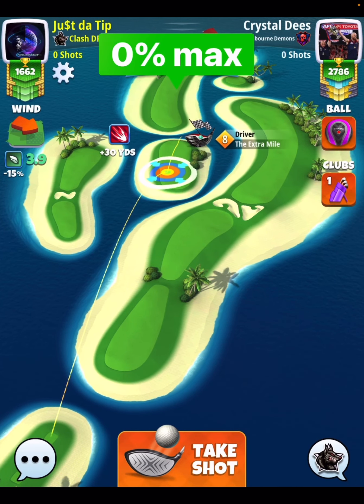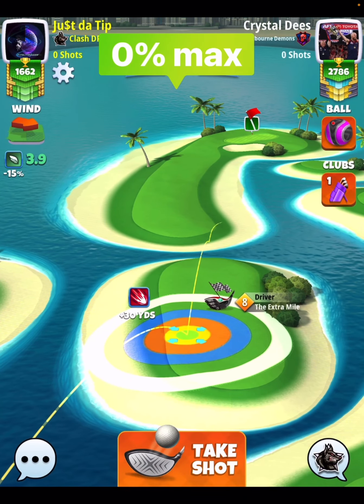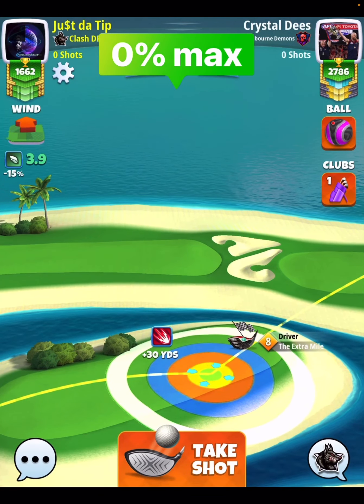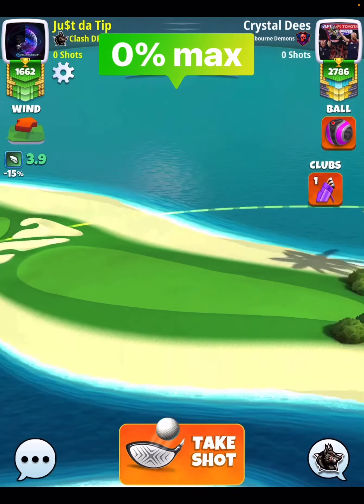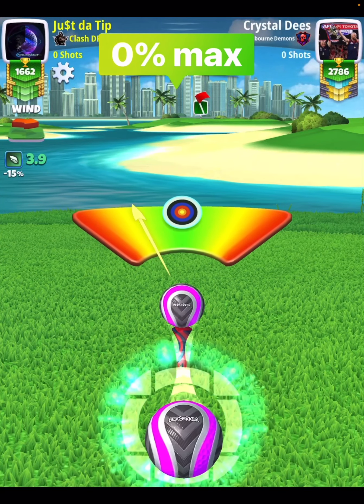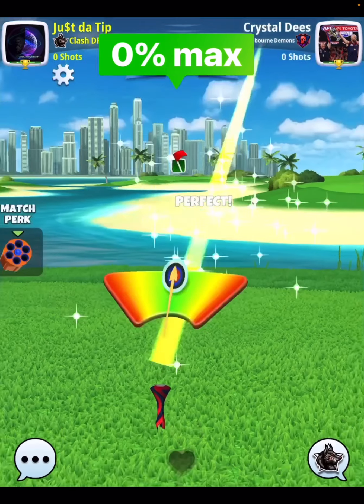We're going to play this the same way we did in the qualifying round. We're going to go 6 top, 2 bars of side spin to the left, with our yellow ring right here on the left hand side of the rough line. We're going to pull this one at 0% at max, and you're going to be going with almost full overpower and full curl to the left.